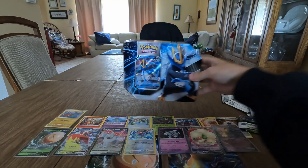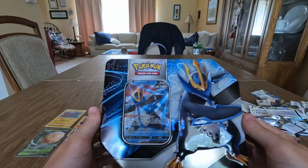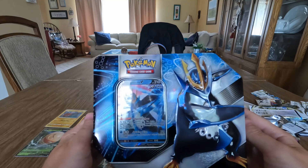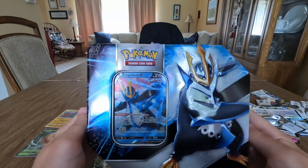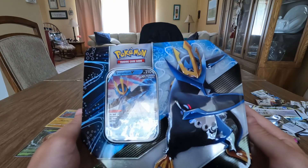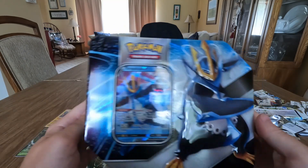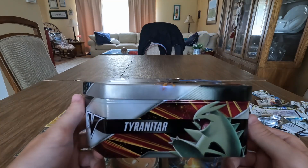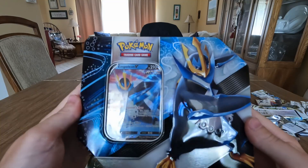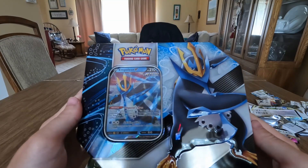Now we're on to the last item — the Empoleon tin. I picked it up from GameStop today. It said $30 on the package but it was actually on sale for $20, and I was hoping to find some Evolving Skies packs in here because those are hard to find right now. We're hoping for Evolving Skies because that'll give us the best value for this tin, and we get five packs to open.